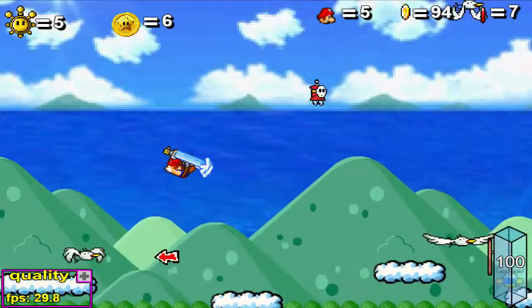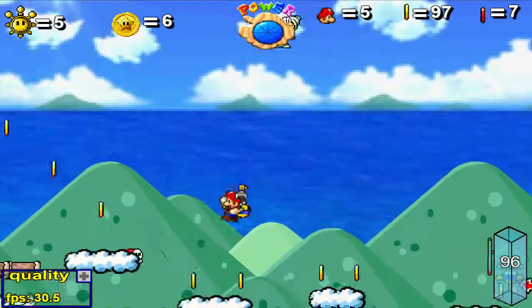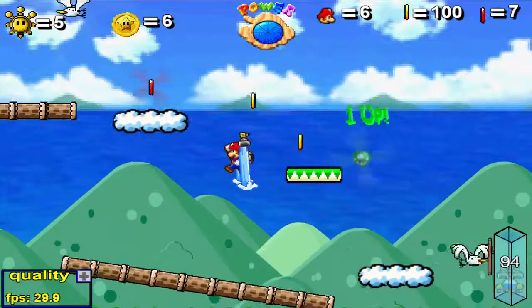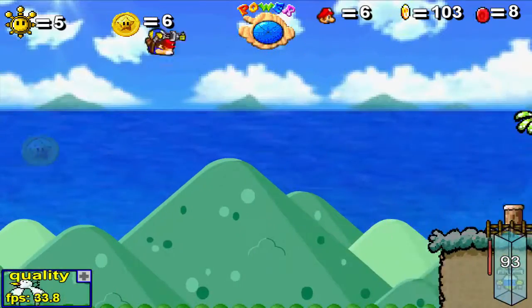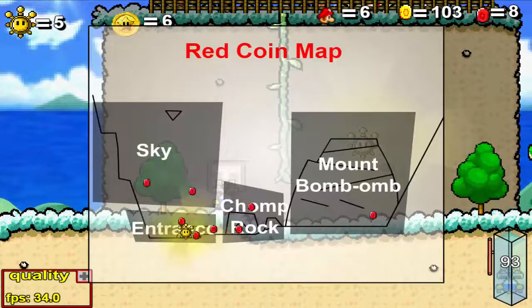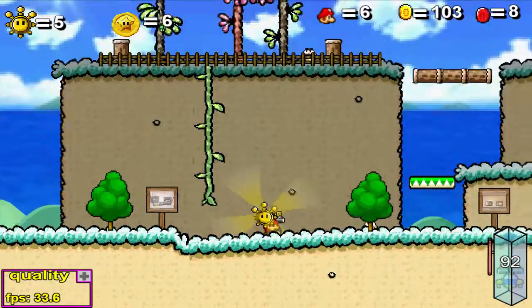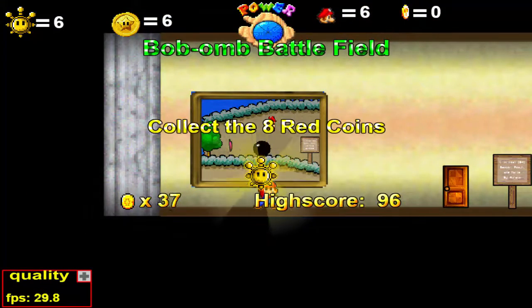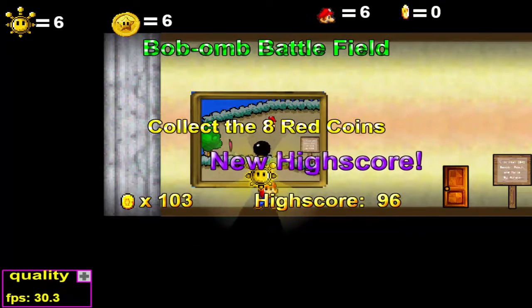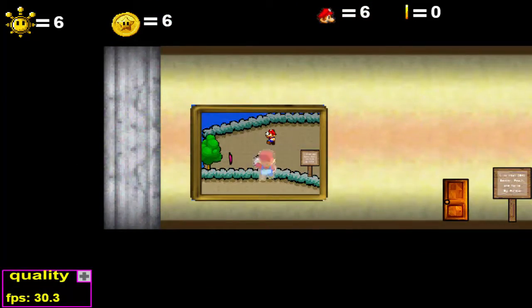Ya llevamos siete y al final me he salvado, no sé cómo. Aquí está la última moneda roja — ahora vámonos para abajo que aquí es donde se encuentra el sol. El mapa me dice dónde se encuentra cada una de las monedas rojas, pero yo no lo necesitaba. Ya conseguimos la penúltima — el penúltimo sol de este nivel. Así que vamos a ir a conseguir el último y también la última moneda de estrella de este nivel.